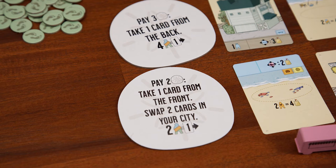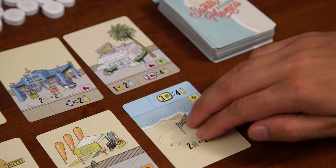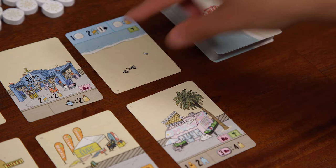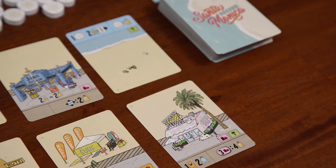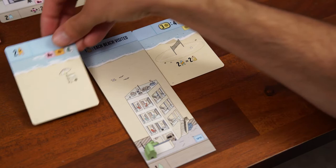On your turn, you can either take one of the four cards in the front row of the display, or you can take a sand dollar action by paying the cost if you can afford it. Each game, there are two different sand dollar actions available, which are selected at random. So I could take this card here and add it to my tableau. The card from the back row would slide forward in its place, and then I'd flip a new card from the deck to add to the back row. Then the next player would take their turn, and play would continue this way until the game ends.